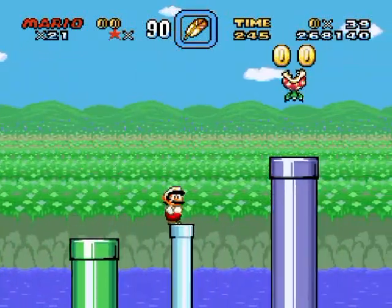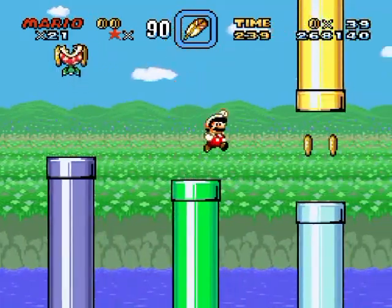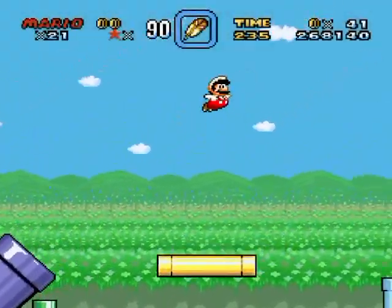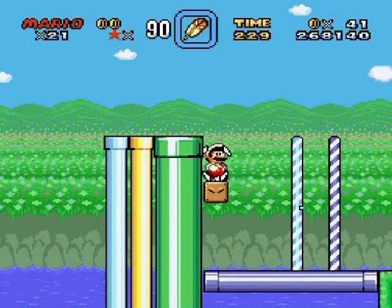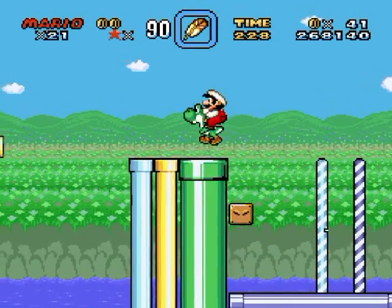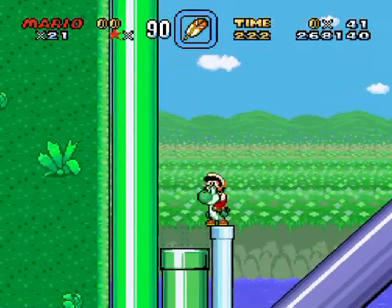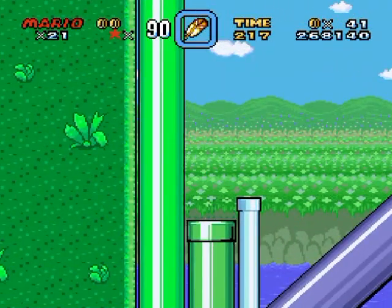Moving on very carefully across one-block pipe jumps. These jumps really aren't all that difficult - it's when they add ice to one-block jumps that it becomes really difficult. Oh, can't go down there - it's up. Midpoint!